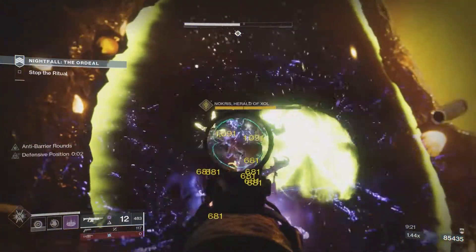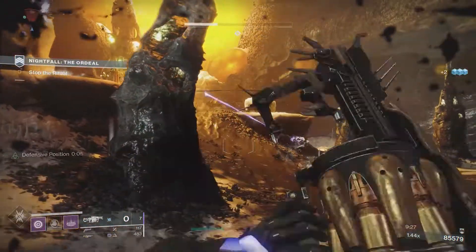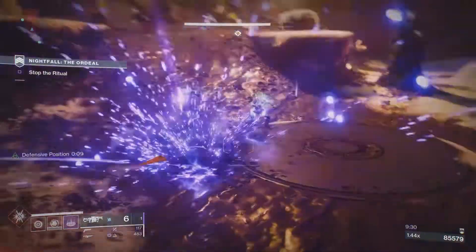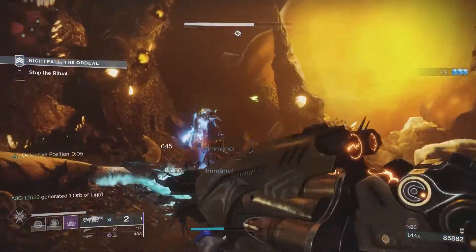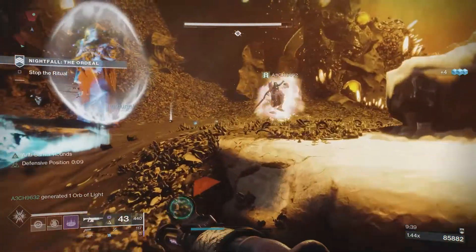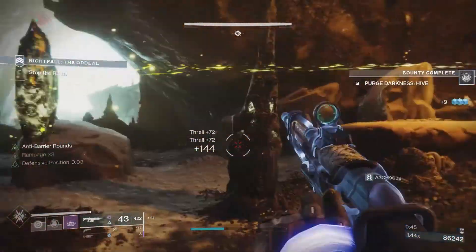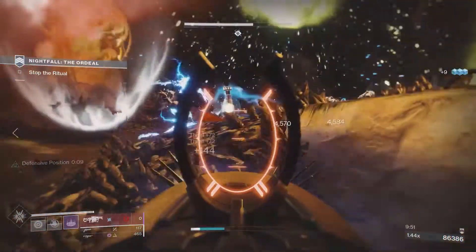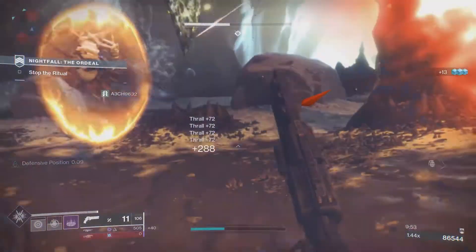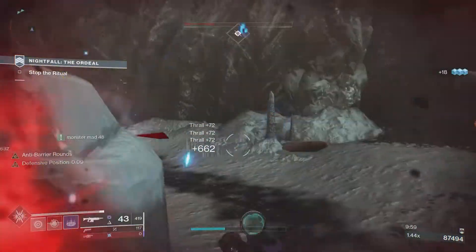One piece might be really high Strength for a melee build, and then you might get a piece that's very high Intellect to get your super back quicker. Whether that's PvE or PvP, we're not really sure what the meta is going to be. I have a strong feeling that Beyond Light is going to shake things up a little bit more than we might anticipate. I highly suggest getting into the Nightfall, getting those double loot rewards, and just start saving all the materials.